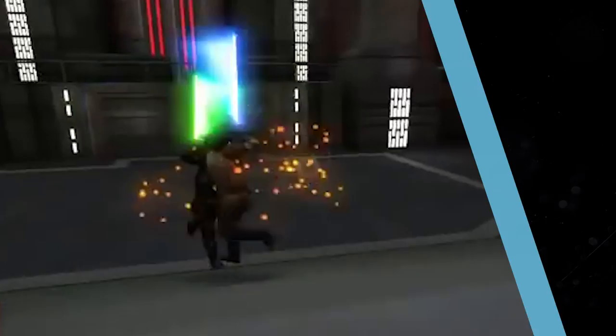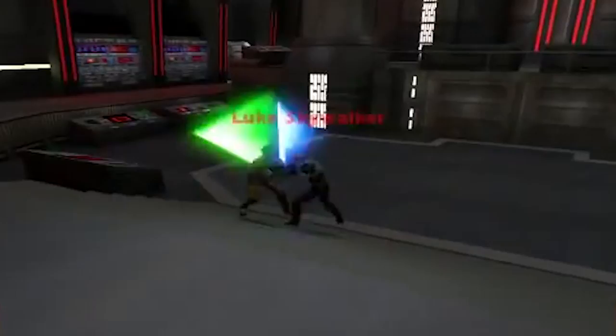Dismemberment Mode in Star Wars Jedi Knight – Jedi Academy. Considering how deadly lightsabers are, you'd think more people would actually get killed by them in Star Wars games, but usually you just can't do that. Unless you know the cheat code for the original version of Jedi Knight – Jedi Academy that unlocks Dismemberment Mode. Unsurprisingly, Dismemberment Mode allows players to hack their opponents up with a lightsaber. Just be careful — once the mode is turned on, the player can also be dismembered.